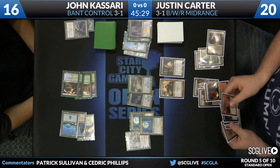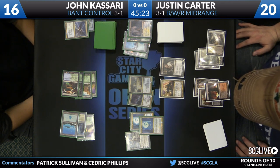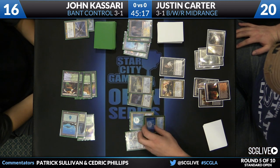Even the planeswalkers coming in are a threat. He has Hero's Downfall and Dreadbore in his hand and deck. Even Elspeth, Kiora, or Jace coming into play and using their card advantage power once is really obnoxious for Justin's deck.